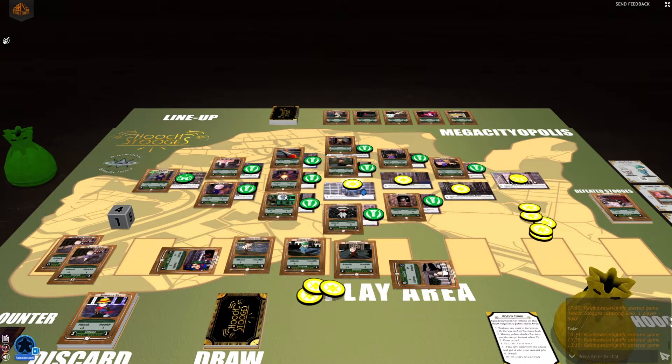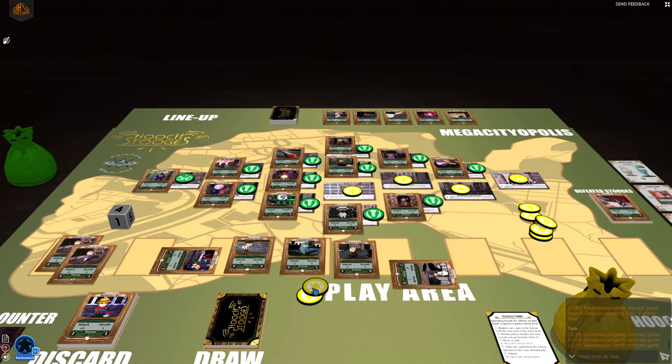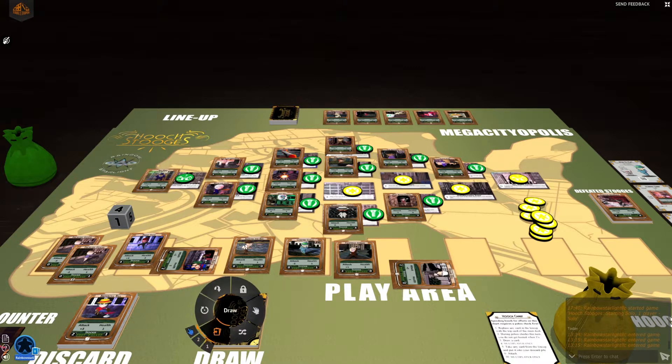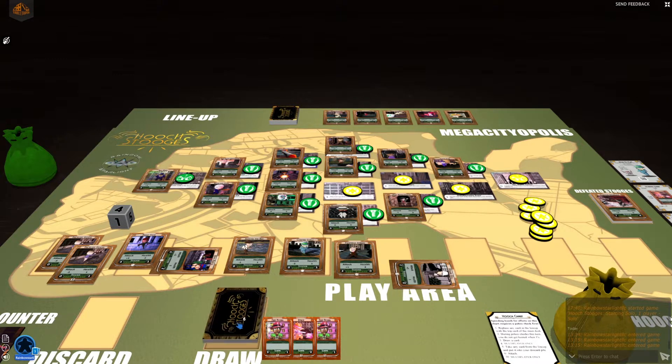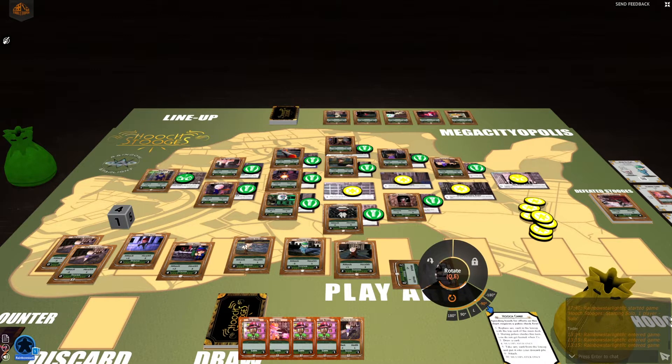I can put one of my tokens right onto the hospital. Now, for three hooch, I can play a stooge from my discard pile. I'll pay one, two, three — you want to do this right after you attack it. That's why it's good to attack your own turf sometimes, so you get that ability. I got Nightstick here — I'm going to put Nightstick back into play from the hospital ability. I'm out of cards, so that seems to be the end of that turn. I will draw five new cards, flip this over, shuffle it, put it in my draw pile, and draw two more. I need to unswing these stooges.